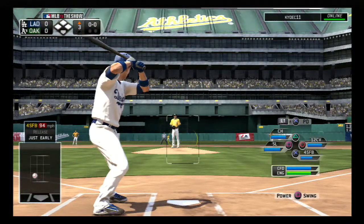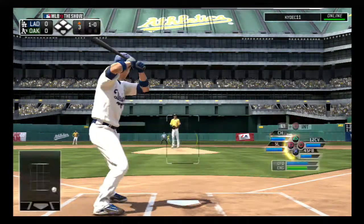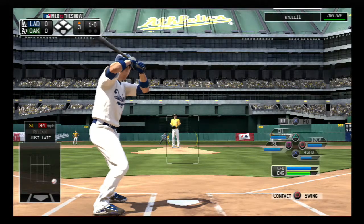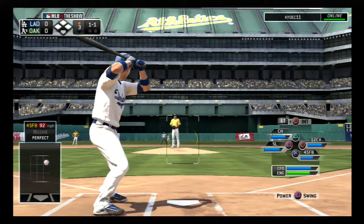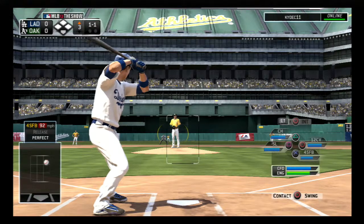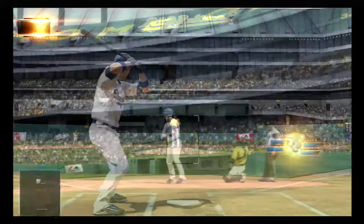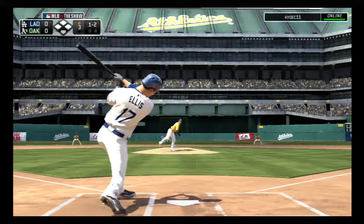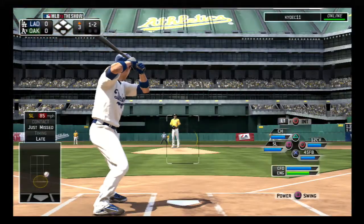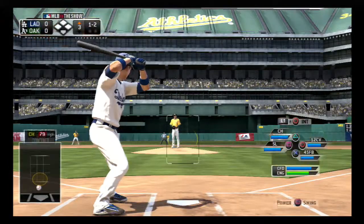A.J. Ellis is ready to go as we begin the third inning. The first pitch is taken low and away for a ball — it's 1-0. That's in there for a strike, one and one. A foul back, and this is going to be fouled into the diamond level seats. Here he comes again at 1-2, and on a tough pitch with two strikes, Ellis is able to foul it off.